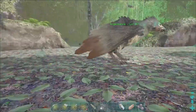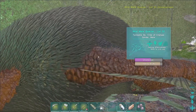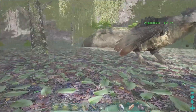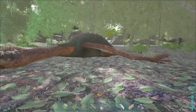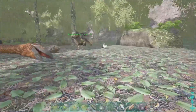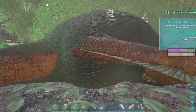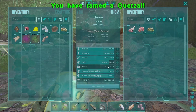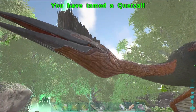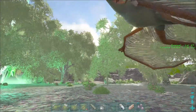We are back, and the quetzal is almost tamed up — should be within 5 to 15 food points. Is it going to be now? It is now! Level 47. You're not the best, but I love you.